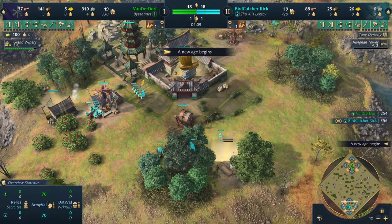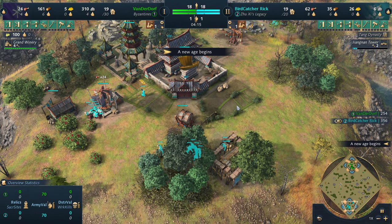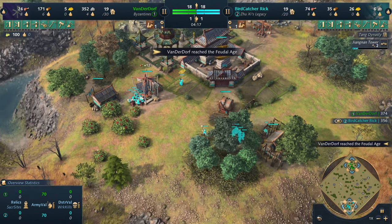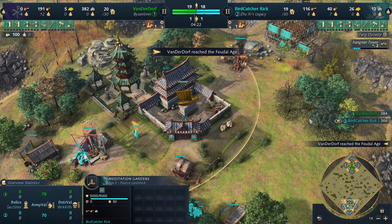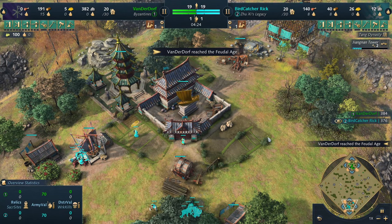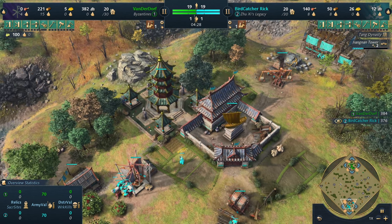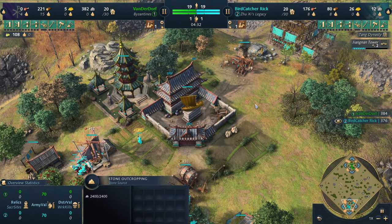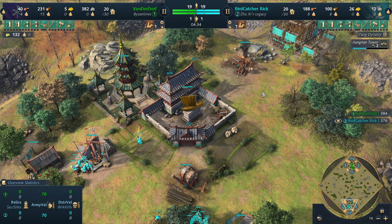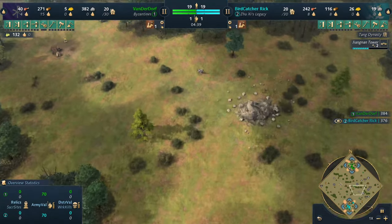I understand why, and it's not that bad of a nerf — very slight, very minimalistic. This is something I always encourage when it comes to balancing: slight nerfs instead of heavy-handed nerfs. If they went heavy-handed, they could have completely destroyed the entire civilization. Reducing it from 30 stone down to 20 or 15 would have been way too much. Doing a little increment of five is absolutely amazing.